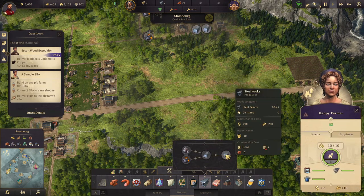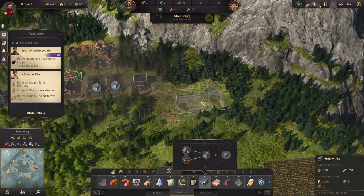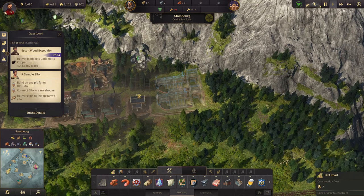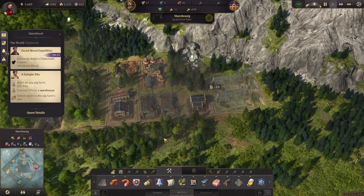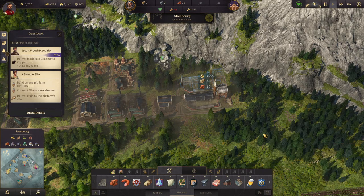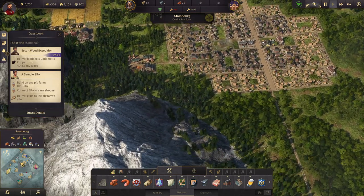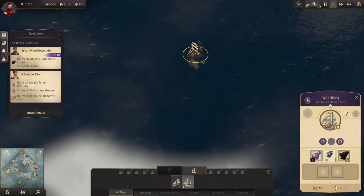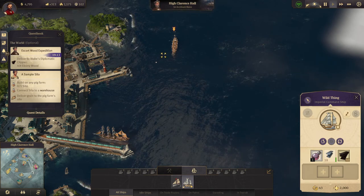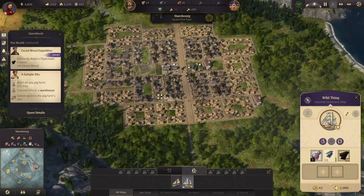Now I want to build a steelworks up here. Can we get two in here? We can. Let's build one - that takes 200 workforce, which is insane. Let's get this over to his ship here, and then we'll head home and start settling the other island.